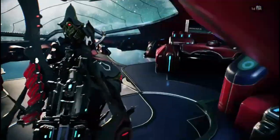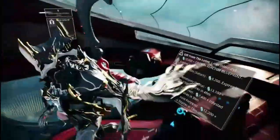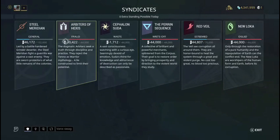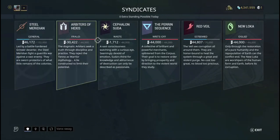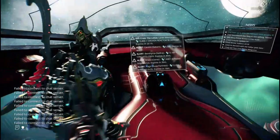Hey guys, I'm going to be showing you how to farm syndicate medallions. Basically they are extractable - you exchange them for standing, and each one's different. So if you're on these syndicates you'll have to go to that specific relay to trade, which I'll show you in the video. Same with the Red Veil - you have to go to the Venus relay and find the specific person you have to sell the medallions to.